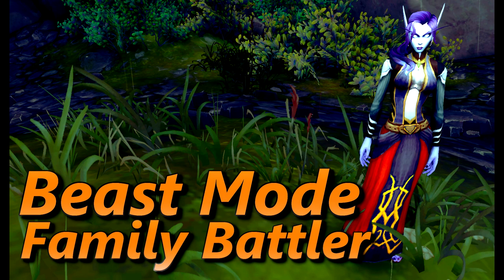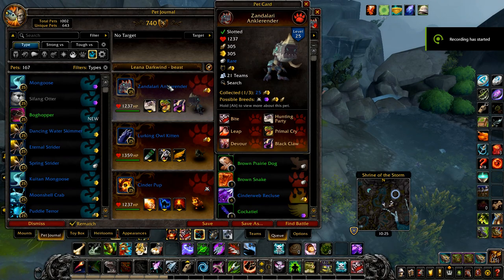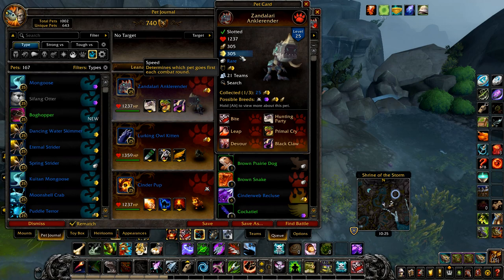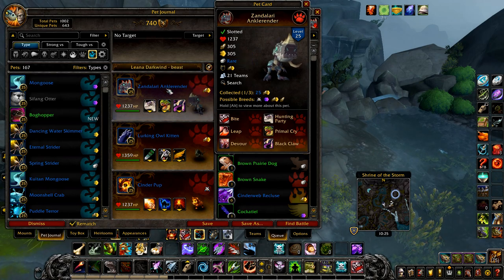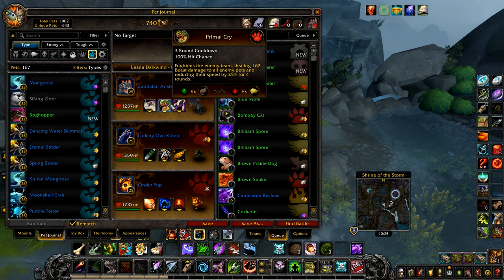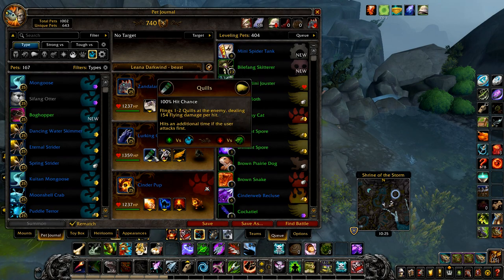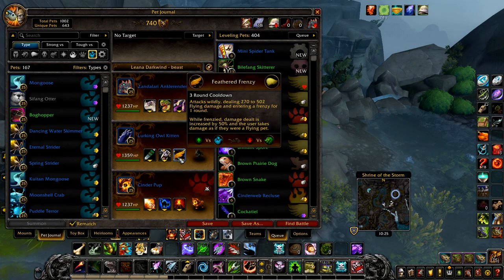Next up we have Beast Mode. Your first pet is the Zandalari Ankle Render — I used a Power/Speed version, though a Speed/Speed version may also work. Either way, it needs a speed above 301, with Hunting Party, Primal Cry, and Black Claw. Your second pet is a Lurking Owl Kitten with Quills, Screech, and Feathered Frenzy.